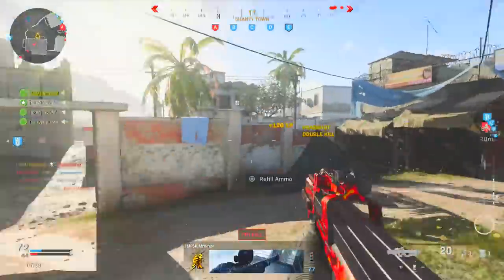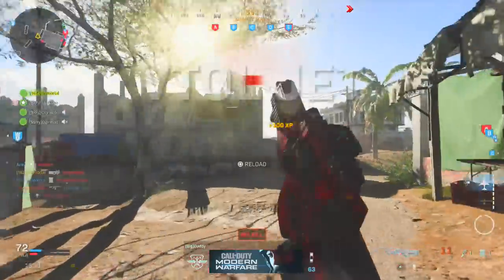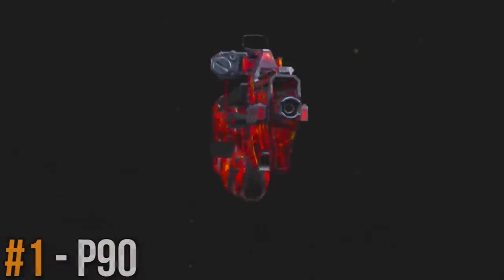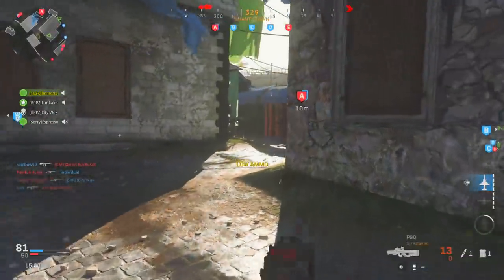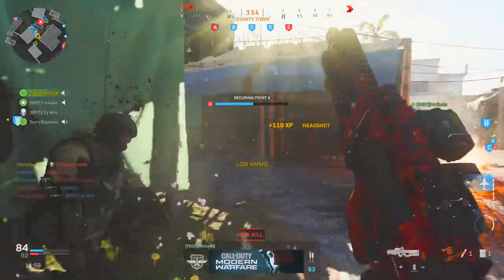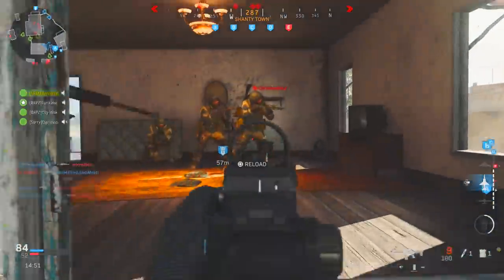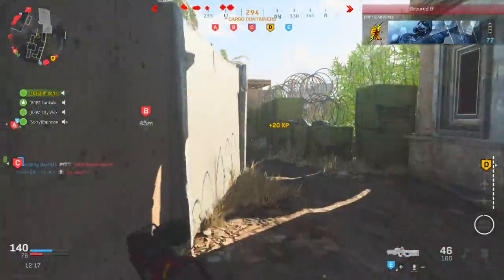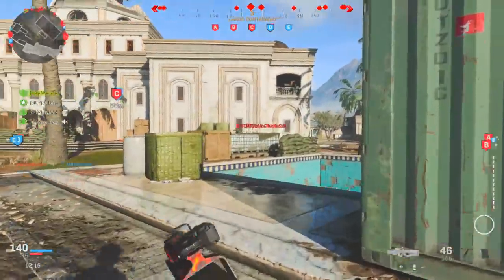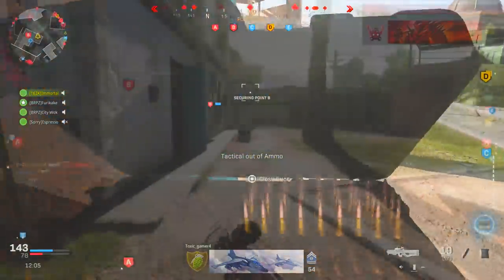First and foremost, let's start with one of the best off-meta SMGs to use in the game - the P90. For SMGs this year the MP5, the AUG, and the MP7 are probably the three best and most favored weapons by the community, whereas the P90 is not nearly as popular. That honestly kind of surprises me because this thing is seriously good - it has decent damage, very controllable recoil, a high rate of fire, and great mobility.